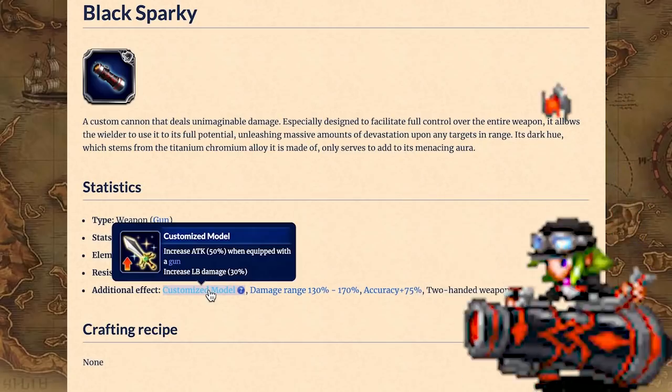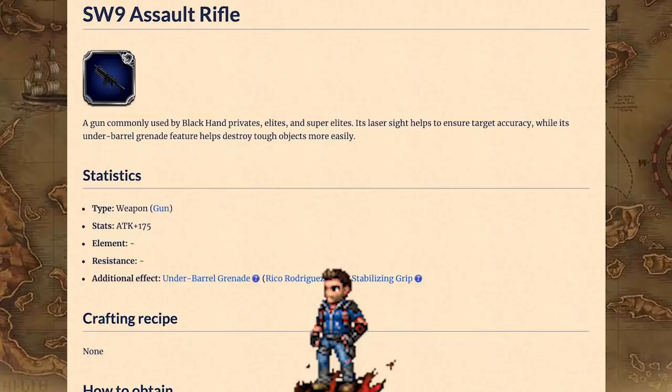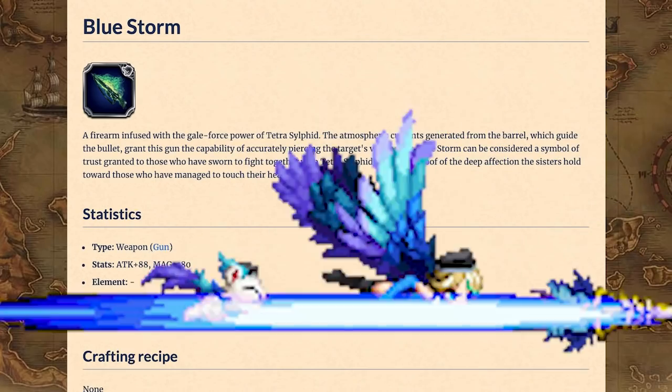Guns. Agent Olive's Black Sparky is the best for offensive power. If you don't want a two-handed weapon, you can get the second unit's Tiny B for General Attack, or Rico Rodriguez's SW-9 Assault Rifle if you want to raise your unit's Equipment Attack stat. If you want a magic gun, you can get the one that belongs to that one unit.